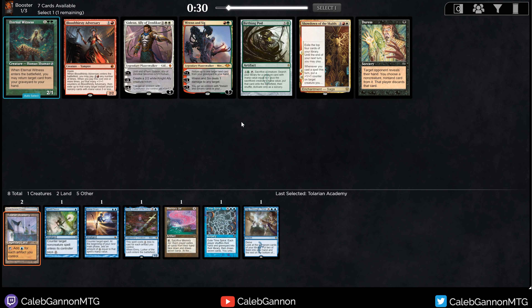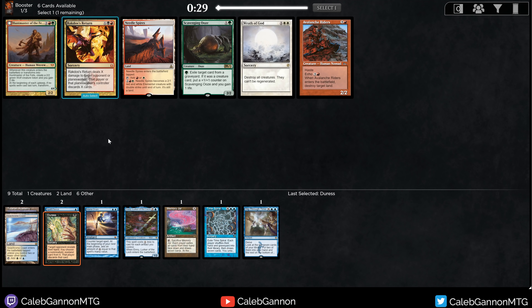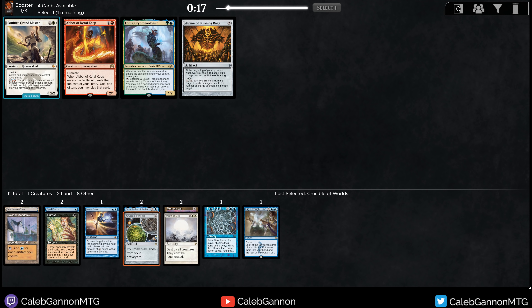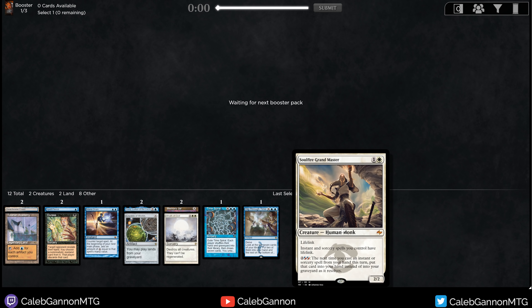After this pack, someone took Mystical Tutor, which makes sense. Birthing Pod doesn't really go with our stuff. Duress is probably the card we're most likely to want, although we do have white — we could transition into Blue-White. I think Gideon, if you're trying to win, is probably the correct play, but Duress is similar. I'll take Wrath of God. I don't think Gideon is the most important card. I'll take Crucible of Worlds — love this card. Soulfire, sure, in case I get a Time Walk. I don't even know if it's worth running it if you just have Time Walk; it might just be better not running it since it's a 2/2 lifelink.